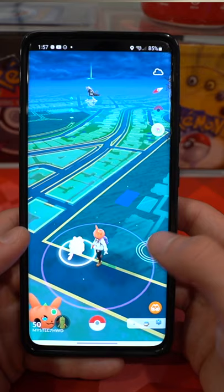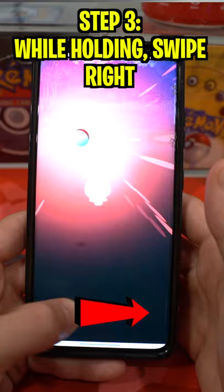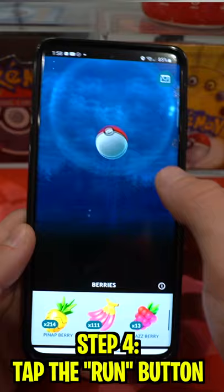When you enter a Pokemon encounter, hold down on the berry button with your left thumb. While still holding the berry button down, throw a Pokeball with your right hand. After the ball is thrown, swipe your left thumb to the right across the screen, which should open the berry menu. Tap on the run button in the top left of the screen to exit the encounter and quick catch the Pokemon.